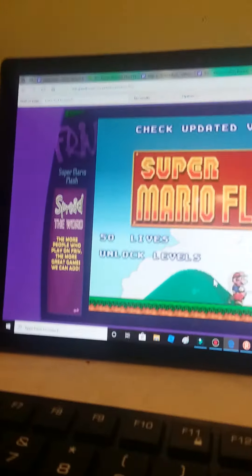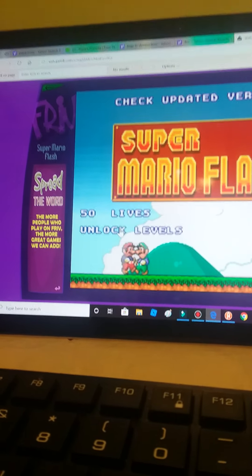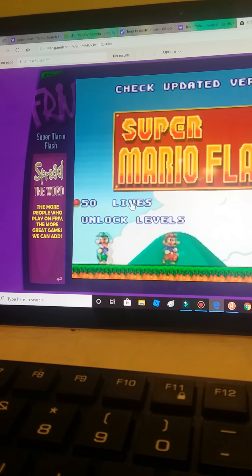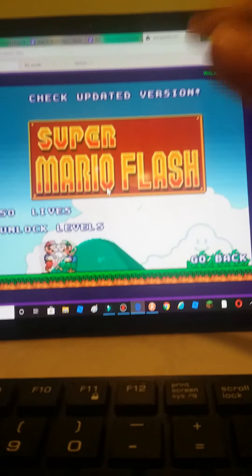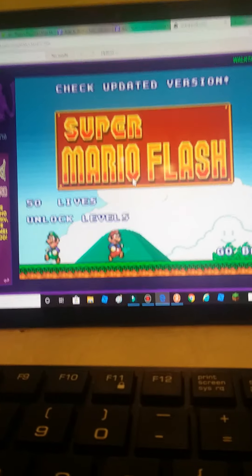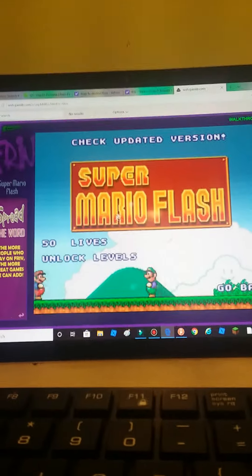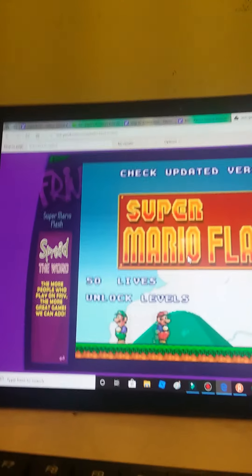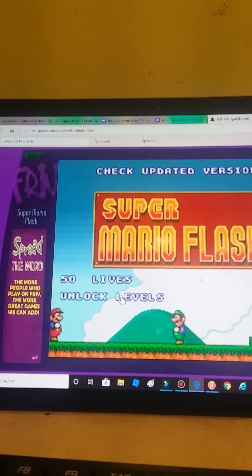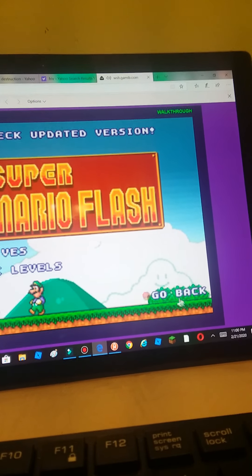Now it shows you two things: '50 lives' and 'unlock levels.' If I press '50 lives,' it gives me 50 lives in the game — it'll show my life count go up to 50. And 'unlock levels' — if I press this, it unlocks all the levels in Super Mario Flash, even the boss level. I'm gonna press this.